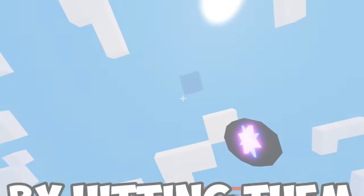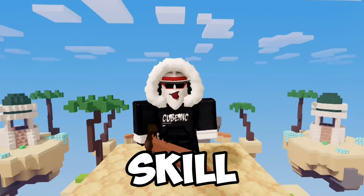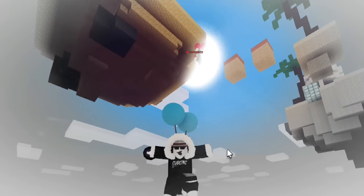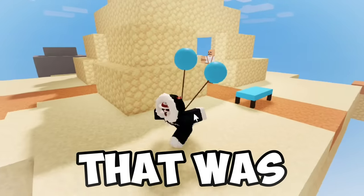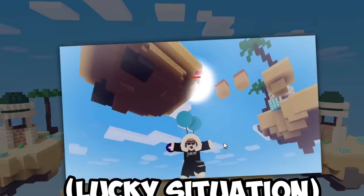You can teleport to players by hitting them with a pearl. I've seen someone use this to clutch, and of course I had to learn it. So I'm falling with two balloons and I can't get back up, but there's someone ballooning above me. So if I pearl on them, I'm closer to the surface. Let's go — that was first try. It's pretty easy if the enemy is close, but it takes a bit of luck for the enemy to be above you.